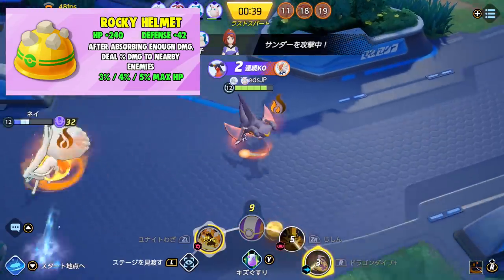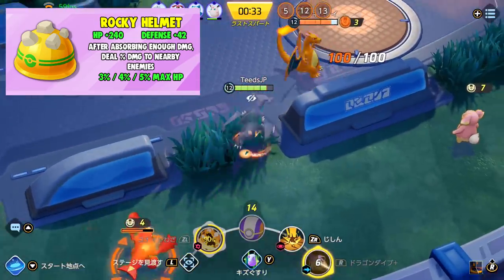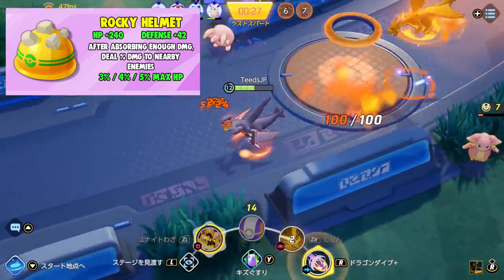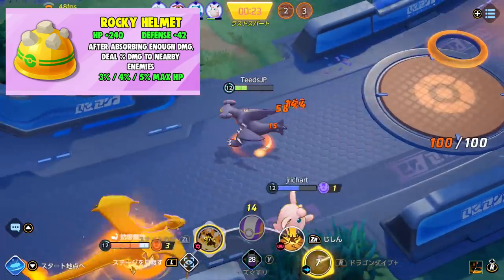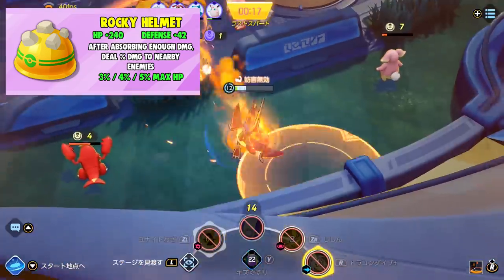Next is Rocky Helmet. It grants 240 health and 42 defense, and after absorbing enough damage, deals percent damage to nearby enemies. This item sounds like it's for tanks and bruisers — bruisers being classes who can take damage but also deal damage. You wouldn't build this on a squishy Pokemon, because in order for this passive to take effect, you have to take damage.